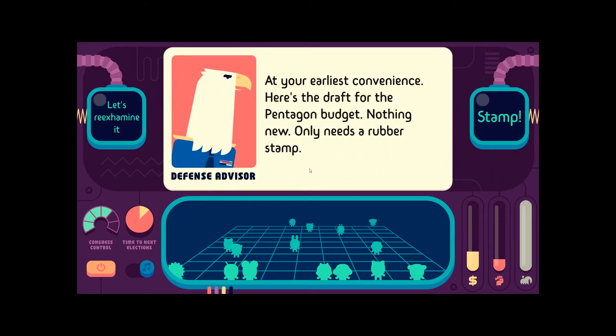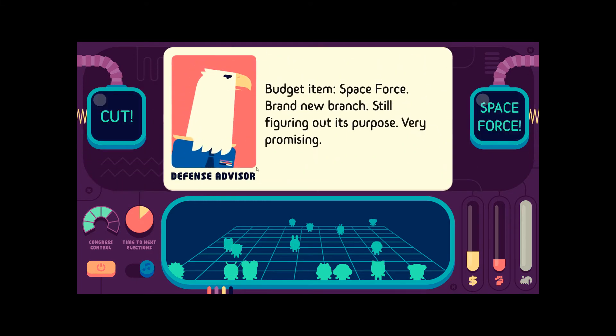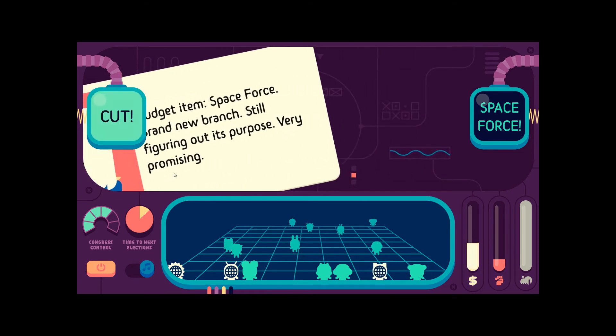At your earliest convenience, here's a draft of the Pentagon budget — nothing new, only needs a rubber stamp. Let's re-examine it. Budget item: Space Force. Brand new branch, still figuring out its purpose. Very promising. Space Force or cut it — yeah, we're going to cut it. NASA is fine.